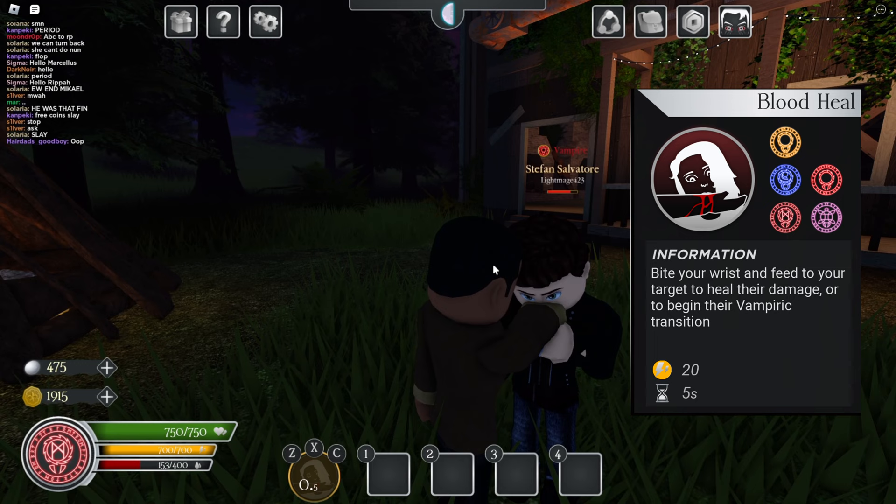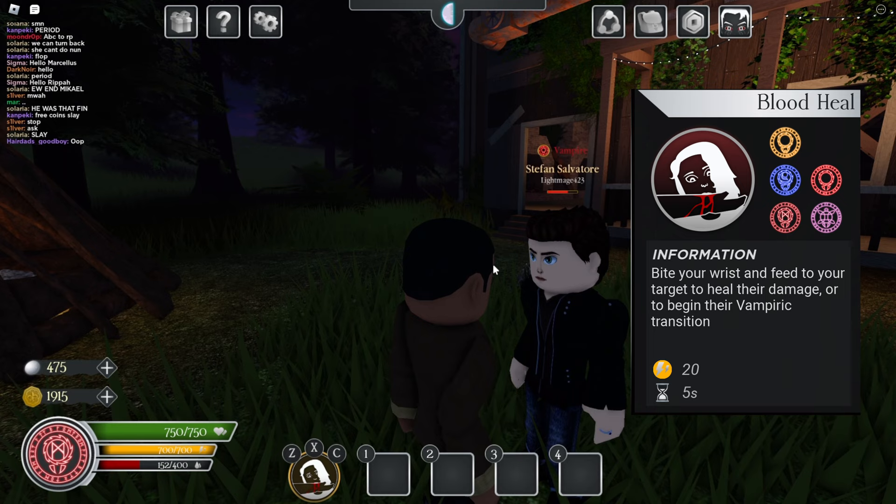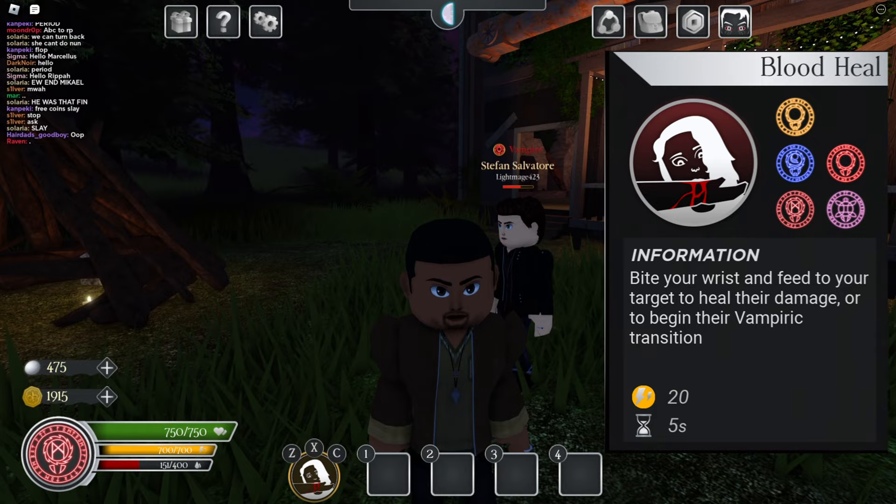Next we have blood heal, which takes a lot of blood — I think it's like 150 or 200. It heals the target a great deal of health, but will not heal them fully. I kind of like that aspect. It's used for turning and saving your friends from certain death.